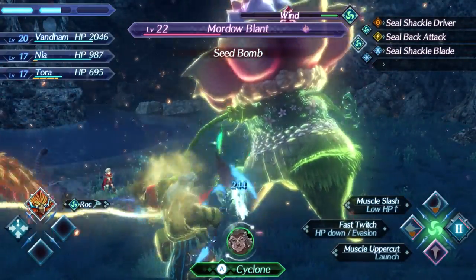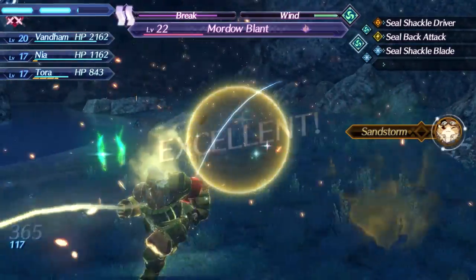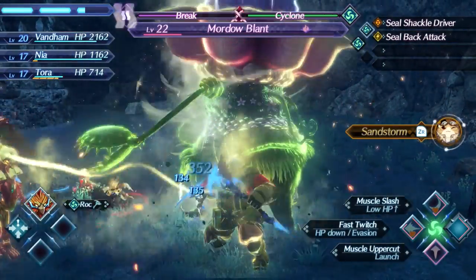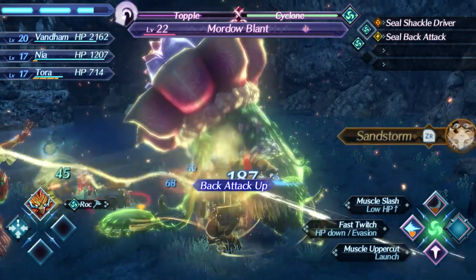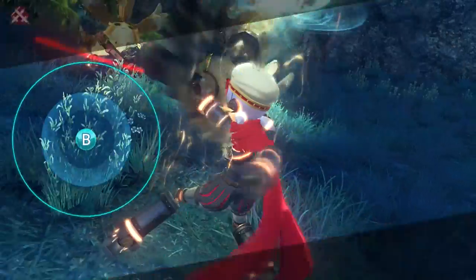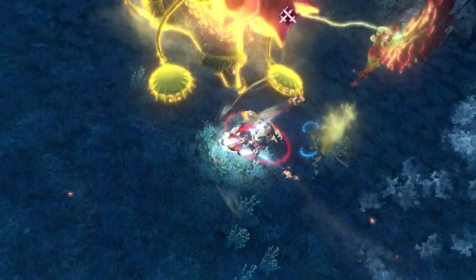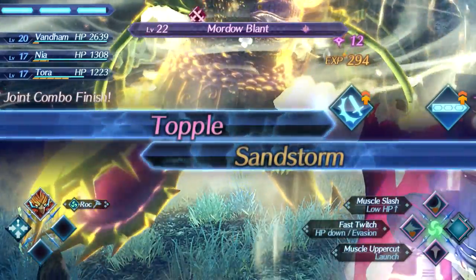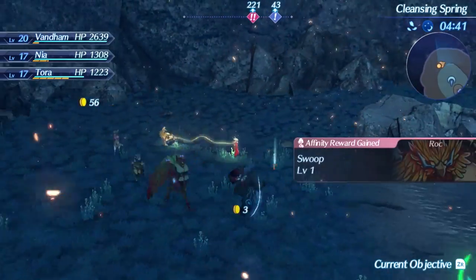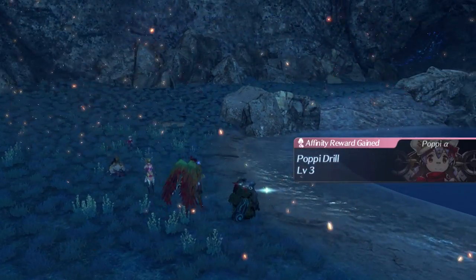What truly makes Rock stand out are his arts. Muscle Uppercut is the first guaranteed launch art we get, and Fast Twitch is a perfect evasion art - for the duration, you just ignore all attacks. This effect is quite rare on attackers, and is great if the enemy is using an art that you just don't want to see right now. And we got that level up to that skill right away, and another level up to his skill too. Taurus got a level 3 skill, so he's stealing the thunder from Vandam on multiple levels.